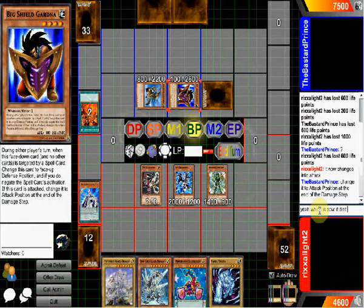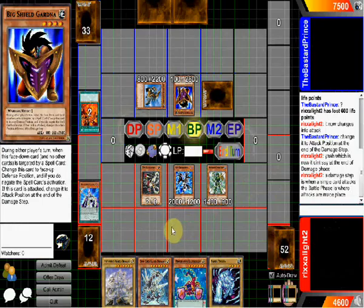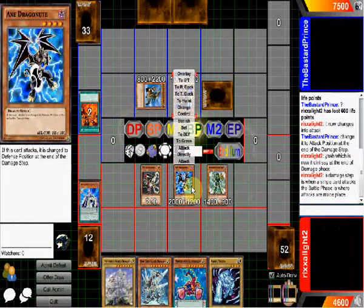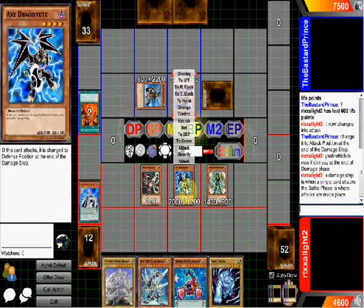It didn't say at the end of the damage phase. The damage step is when a single card attacks; the damage phase — or the battle phase — is where attacks are made. So now your card switches. In place, right. Okay, so then I attack with this.